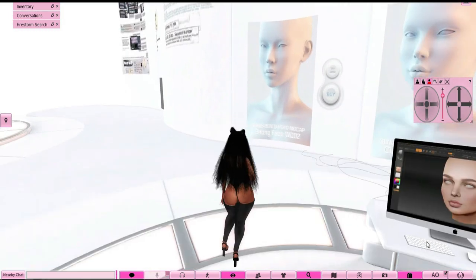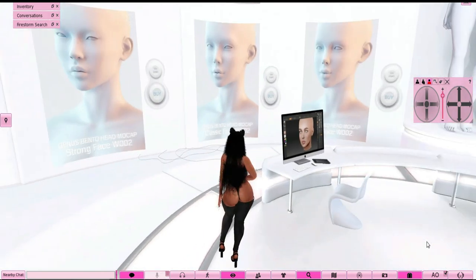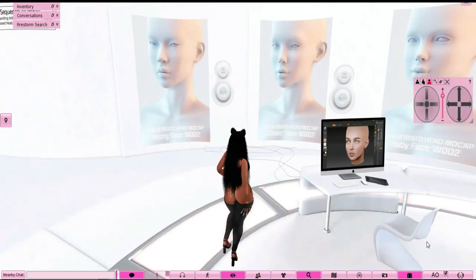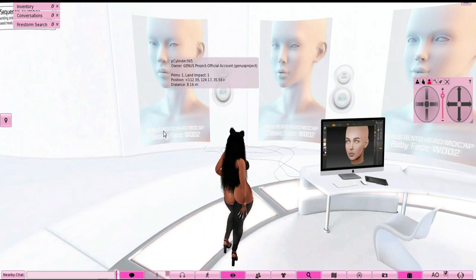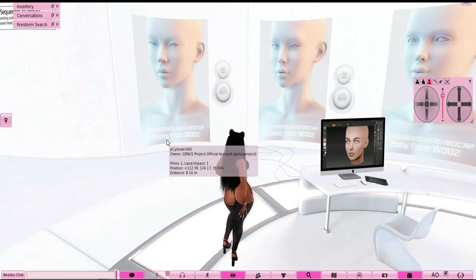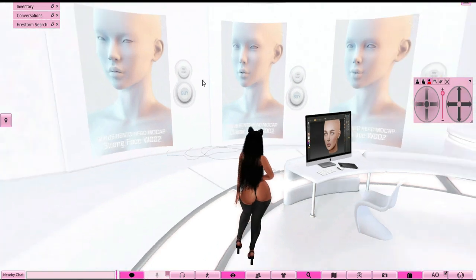Some people charge for demos every now and then, but most of the time for skins and heads the demos usually don't cost anything. So this is how you would do it. Right here is the Genus Strong Face — that's what I had starting off. This one is the Classic Face, and then this one over here is the Baby Face, which is what I'm currently wearing. Those are all the options Genus has to offer.